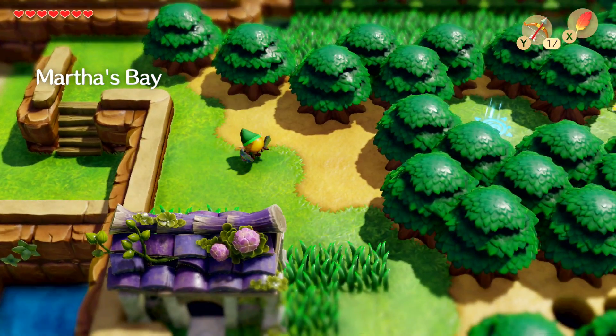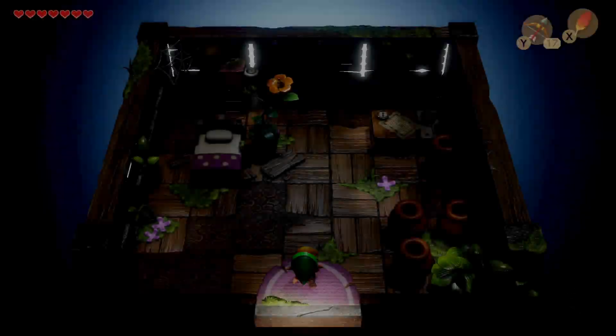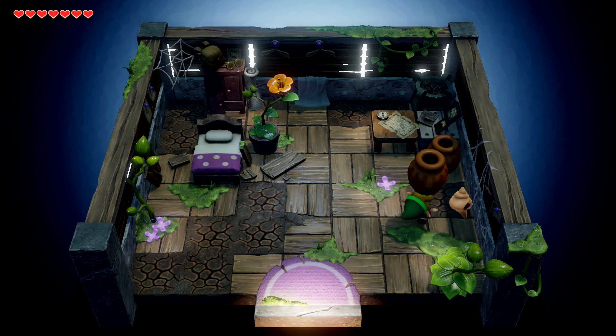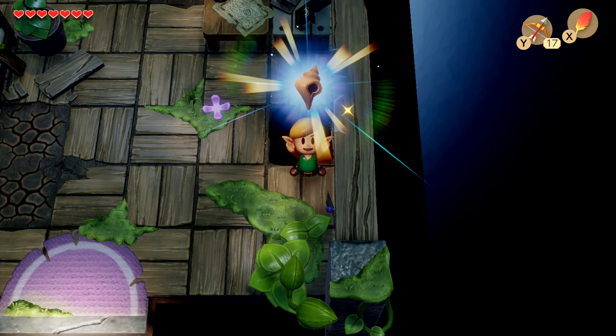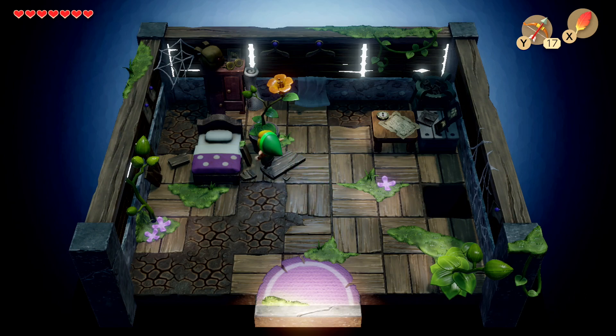We've gotten that. What's in this house? Hey, a secret seashell! Oh, and a hole in the floor. I don't think I can do anything with this, can I? Always gotta try.